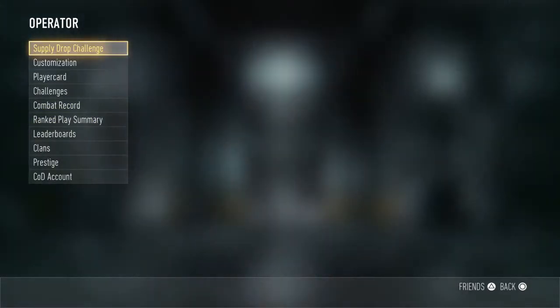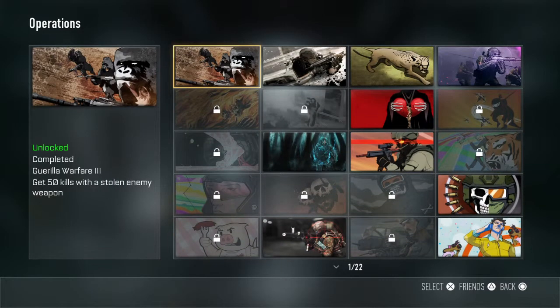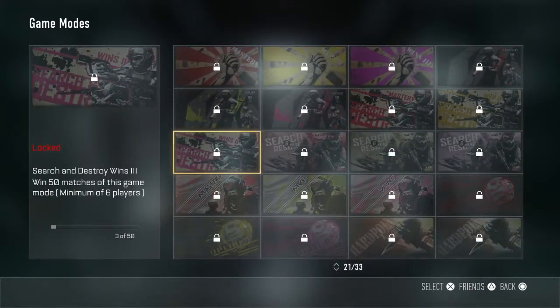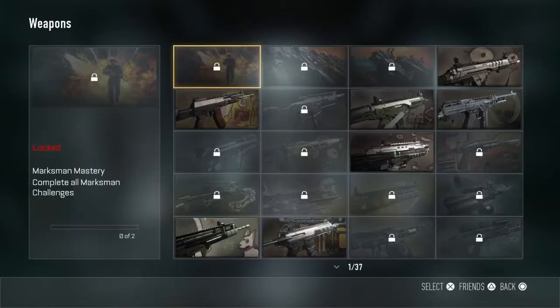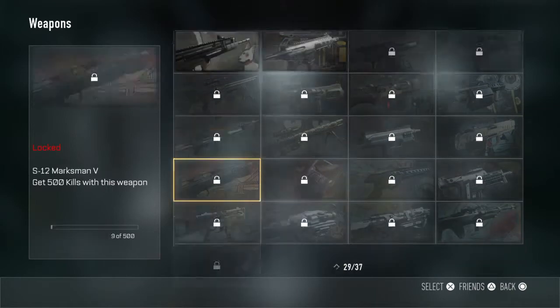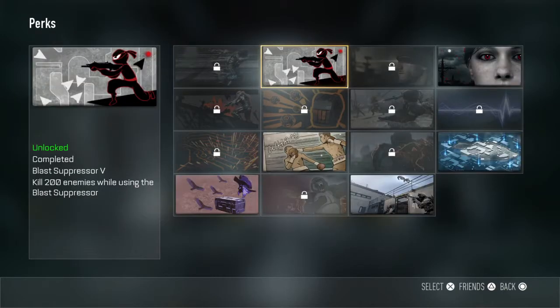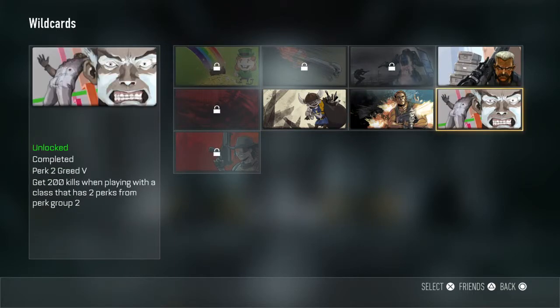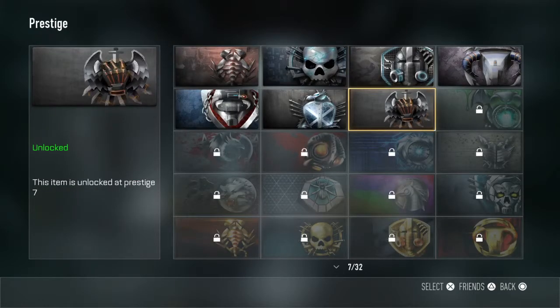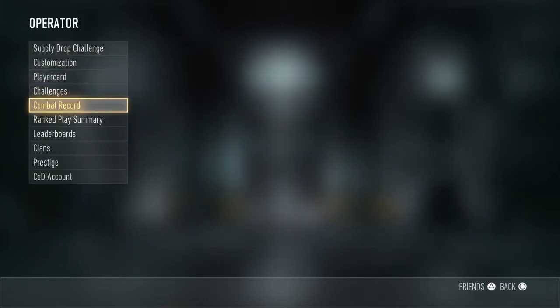I'm sick but let's get started. We're gonna start off with my player card — I ain't got any game modes, only one XO. I'm prestige 7 now, that's about it.